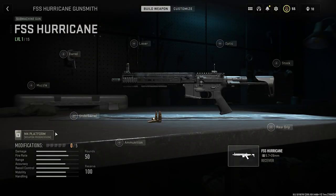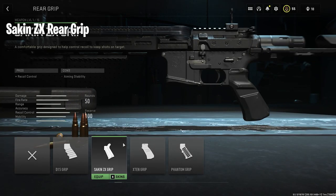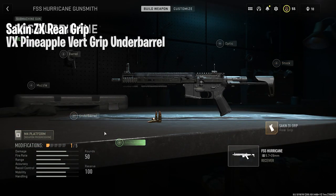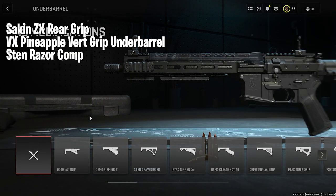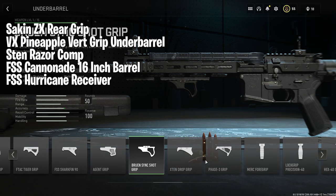And at number one today, the FSS Hurricane. We're going to put the Seiken ZX Rear Grip, the VX Pineapple Vert Underbarrel, the Sten Razor Comp, the FSS Cannon Made 16-inch Barrel, and the FSS Hurricane Receiver.